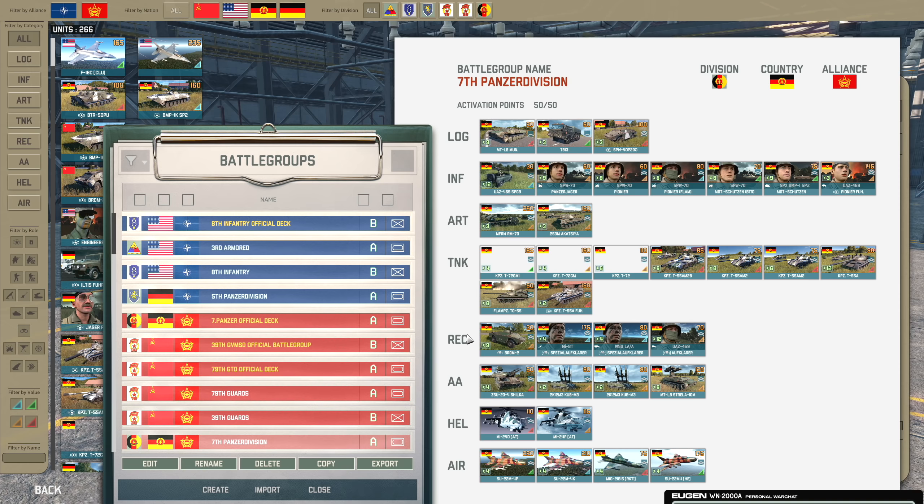I tend to build my decks more for fun before optimizing them, so I'm adding a lot of stuff I want to try. The RM-70 and Akatsaya - the Akatsaya is probably going to be more meta while the RM-70's payload might be a little bit small damage-wise. The tank tab looks good with the T-72s, and it'll be interesting to see how they go against Abrams and Leopards. I think the T-72s will do well against anything but the Leopard 2A3 and M1A1HAs, and the T-55s are more for taking out enemy APCs like Bradleys.